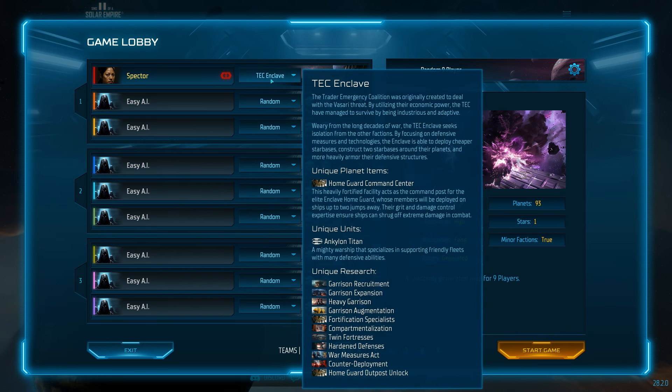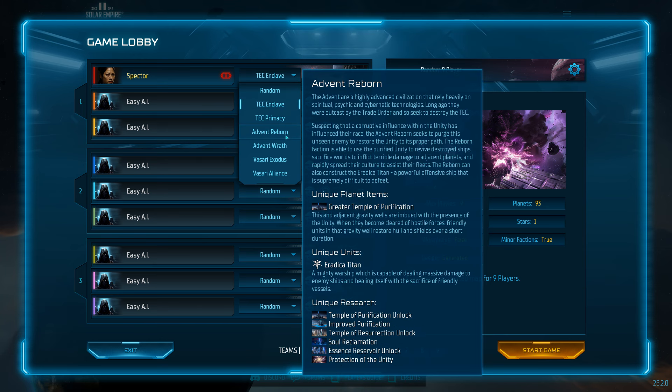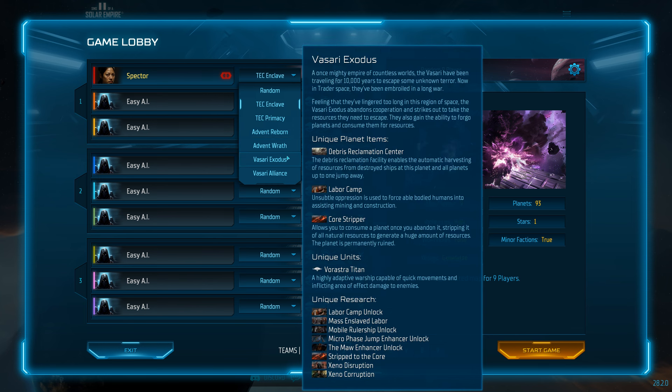In these you get a choice of three factions and two sub-factions of each one, with the game showing you what special capital ships, technology, or stations are unique to those.